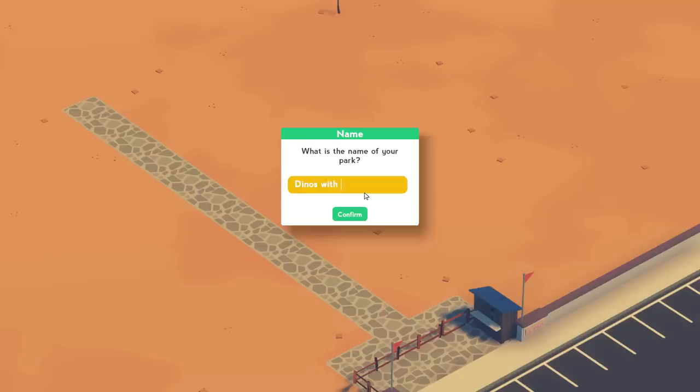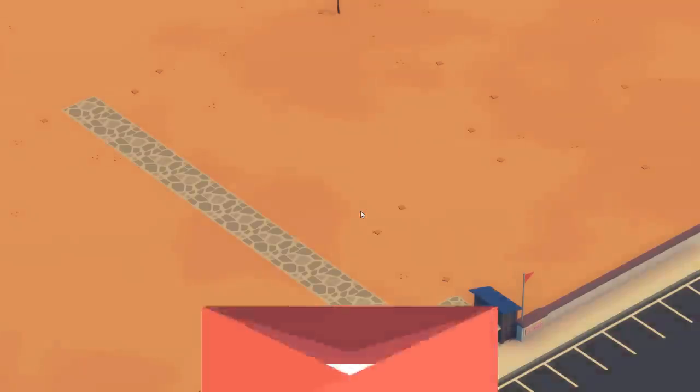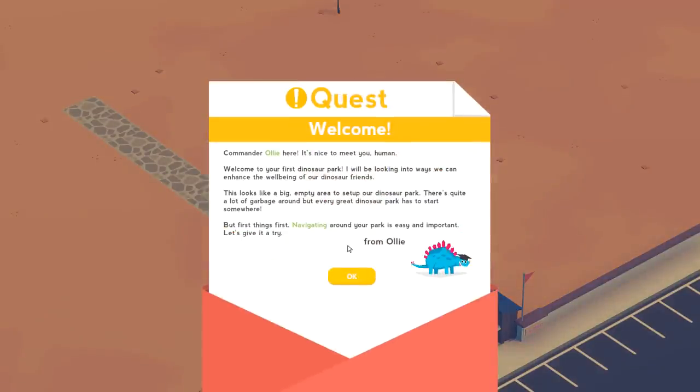We'll call it Dinos with Guns. Commander Ollie says it's nice to meet us and welcomes us to our first dinosaur park. This looks like a big empty area to set up a dinosaur park — there's quite a lot of garbage around, but every great dinosaur park has to start somewhere. We're apparently late to the game — other dinosaur parks already exist, and early adopters take all the money and prizes. But first things first: navigating around the park is easy and important.